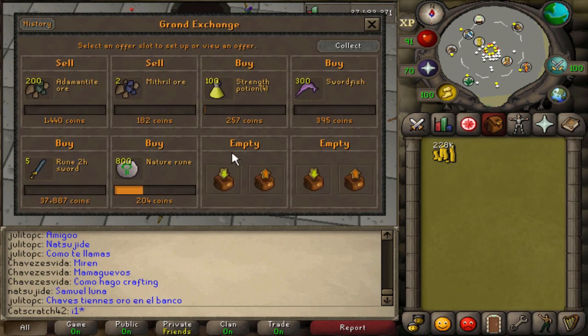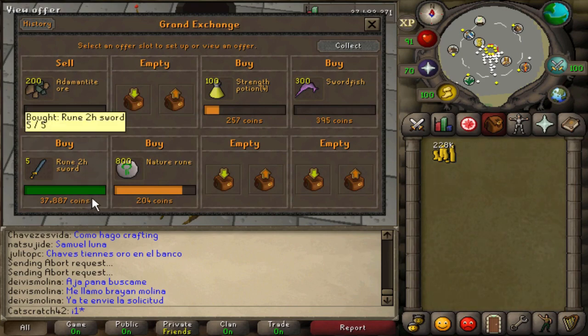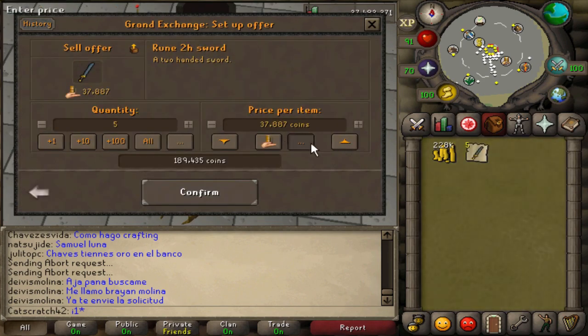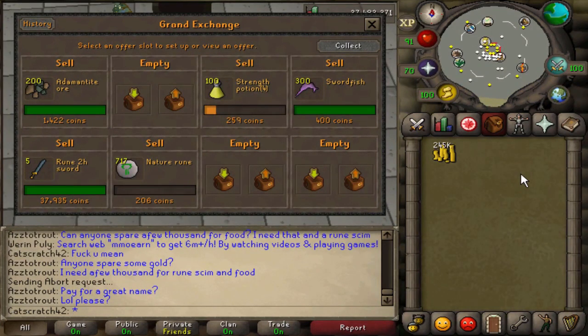Checking back in: the mithril ore sold — only a couple coins but we'll take it. The rune swords bought so we're turning those around and listing them at 37,935. That's hard to remember in my head so I have to say it out loud. We'll wait a bit more for everything to move through. I also dropped the adamant ore price further — now only about a 2gp flip — but I really need to get those off. If a flip isn't going as planned, try to sell at the price you bought — you might not profit but it beats losing money.